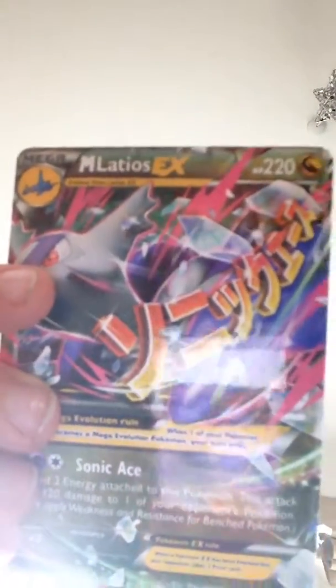Mega Lucario EX, Mega Rayquaza EX — oh, and this guy is so rare too because he does 300 damage — Mega Gengar EX, Mega Blastoise EX, Mega Kangaskhan EX Secret Rare, Primal Kyogre EX, Mega Latios EX, Mega Manectite EX, Mega Gyarados EX.